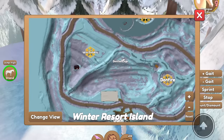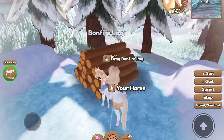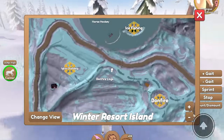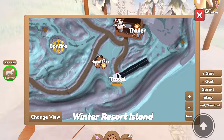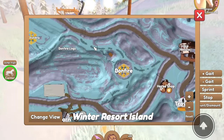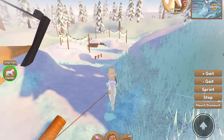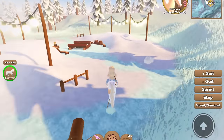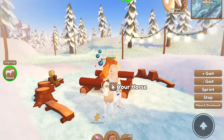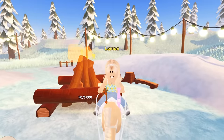The fifth way to get golden snowflakes is by putting logs into the bonfire. On the map there's a bonfire logs area to the left of the winter resort — grab logs there, then head to one of the two bonfires on the map. There's one near the ice fishing area and one closer by. Go to the bonfire and add your log, and you get one golden snowflake per log.